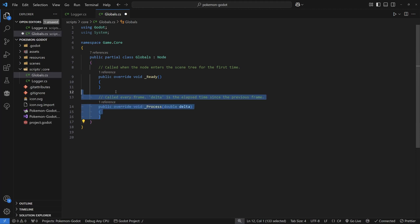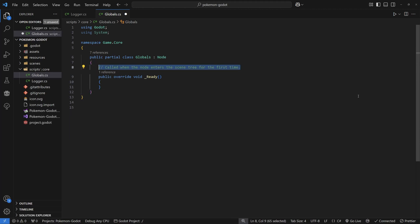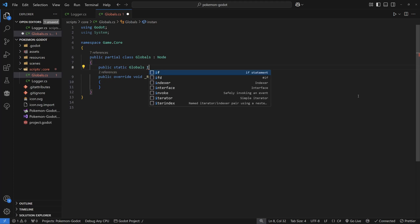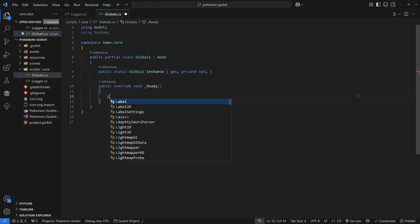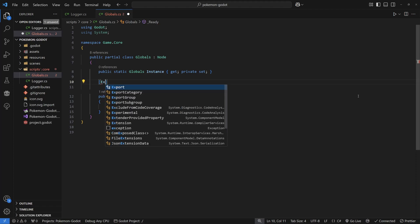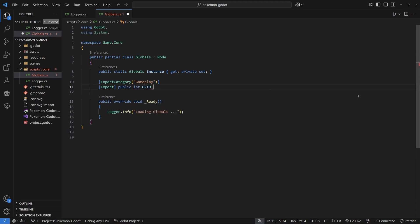Create your namespace again — this will be Game.Core — and copy your partial class Globals into it. Go ahead and erase the process function and comments. Create a public static Globals Instance with a getter and a private setter. Inside the Ready function, do Logger.Info and say 'Loaded Globals' or whatever message you want. You'll see that Logger is already available because it's in the same namespace. Add an ExportCategory decorator and call it 'Game Variables' so our variables will be divided into categories inside the editor. Export a public int GridSize and set it to 16, since that will be our tile size.